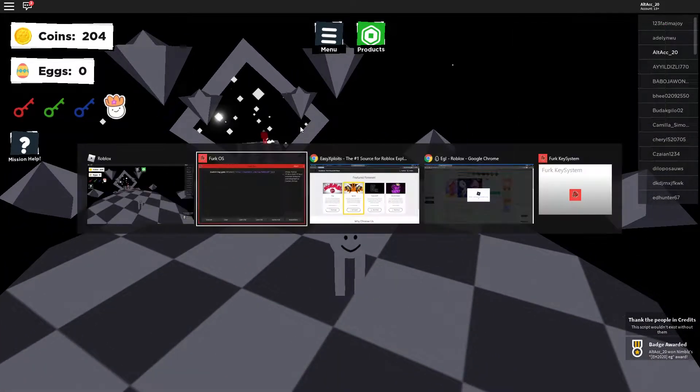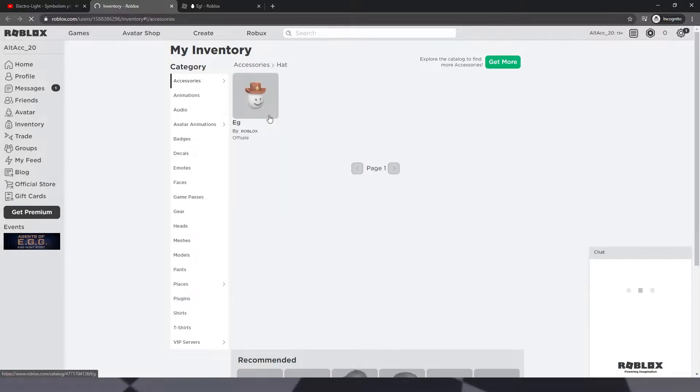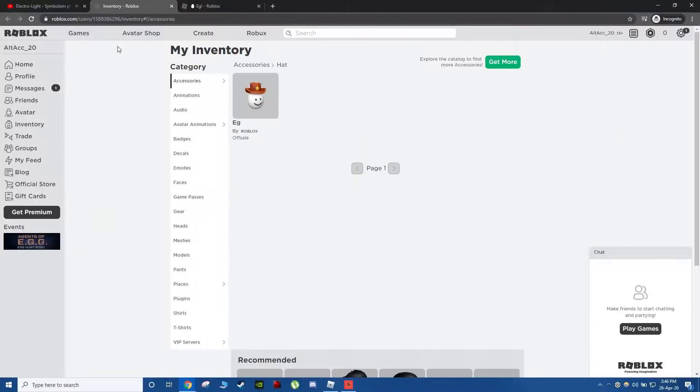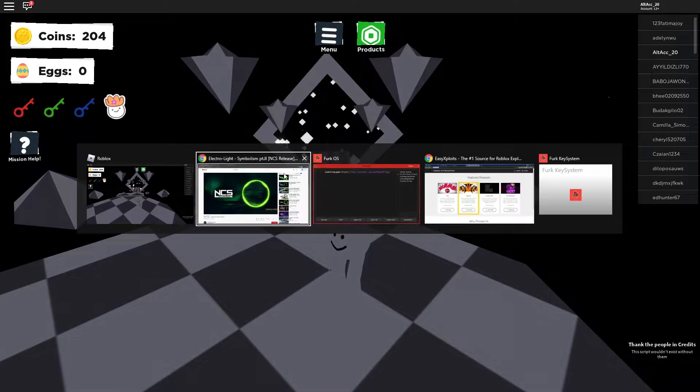There you go — I got the badge. Let's open back up our inventory and there you go, the egg is there. All right, so that's the first game done.